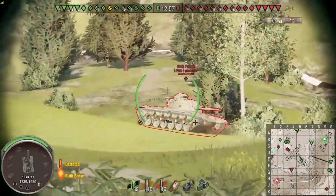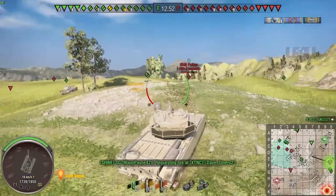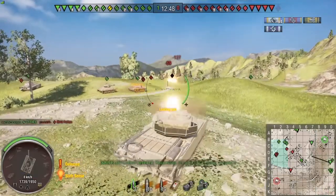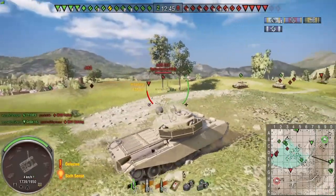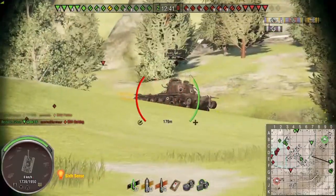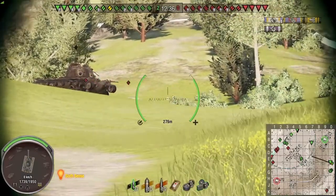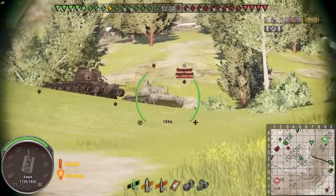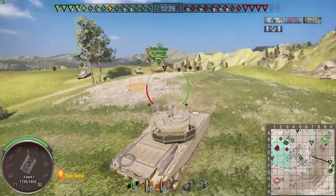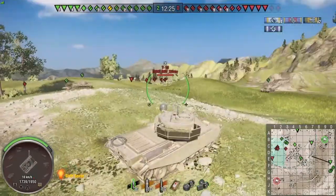I'm just dueling with this M46 — could be an M48 Patton. I'm really trying to conserve hit points as much as possible. We don't get the kill but we do deal damage and we've got four spots so far. The team is still in quite a good position, though we can see far more reds to deal with than greens in the immediate area. I put a shot straight into the OBJ 140 — he is the most dangerous tank at that point and I need to start whittling him down.